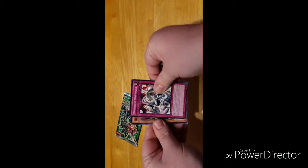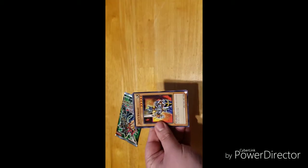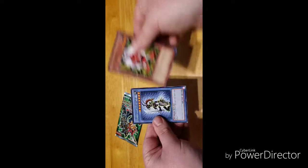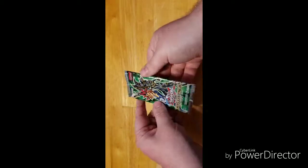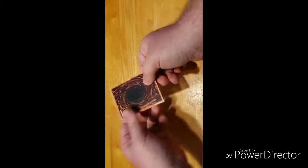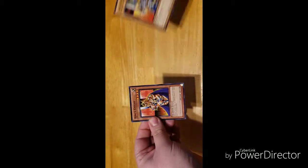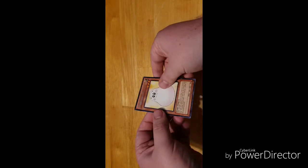Stronghold the Moving Fortress, Green Gadget, Jack's Knight, Red Gadget, and Black Luster Soldier. And the final Yugi pack — hopefully we get a holographic, but not by the looks of it — we have Red Gadget, Jack's Knight, King's Knight, Green Gadget, and Marshmallow.